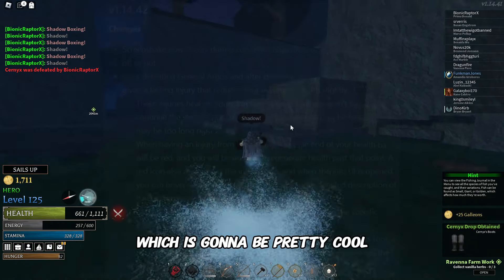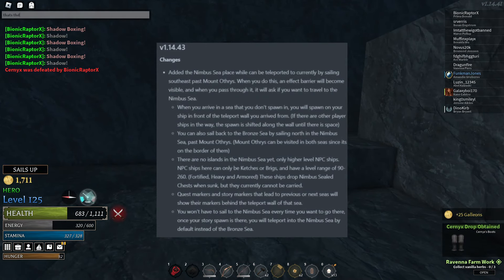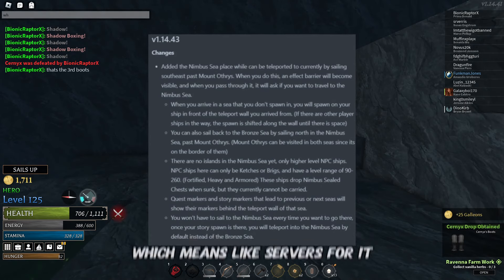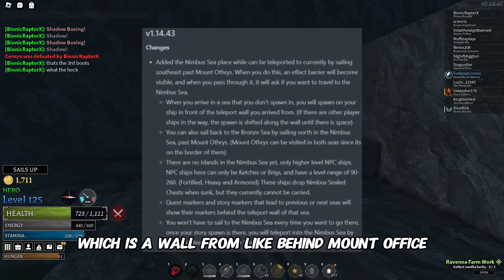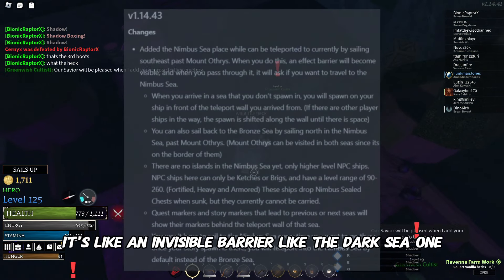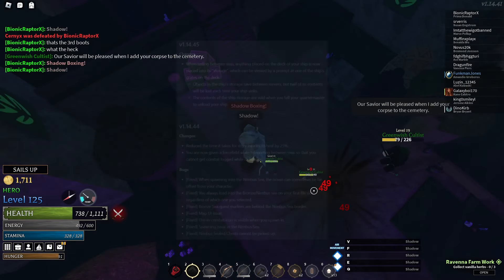Two days later, the Nimbus Sea place was added — basically the servers for it and the way to access it, which is a wall behind Mount Althas. You go through it and your ship gets teleported to the next area. It's like an invisible barrier, similar to the Dark Sea one.